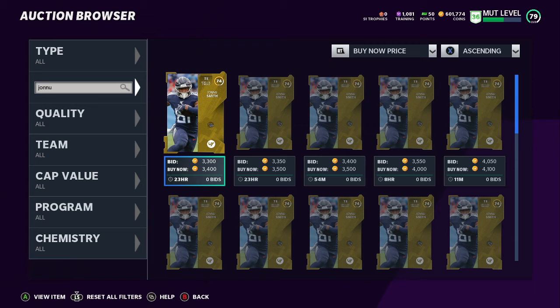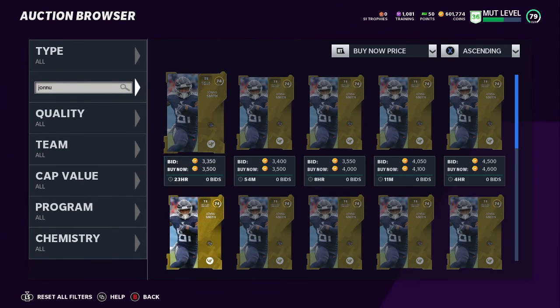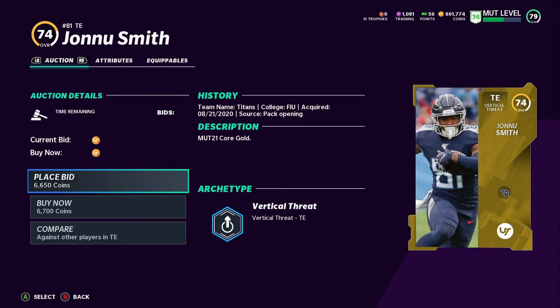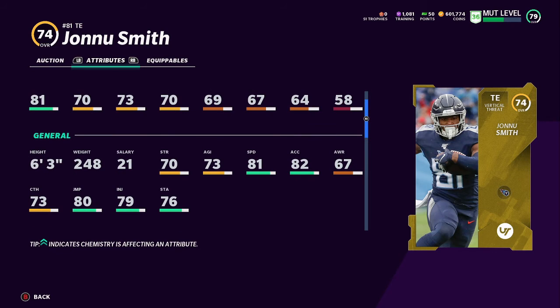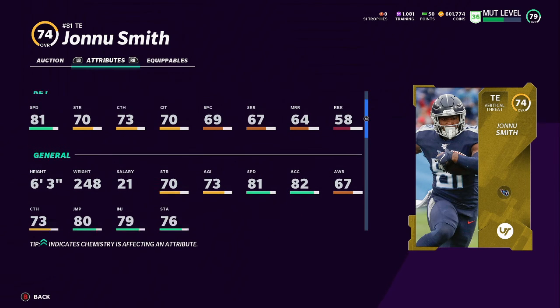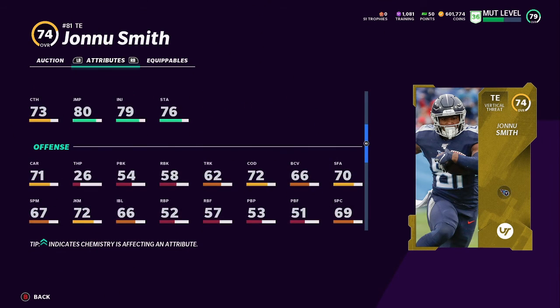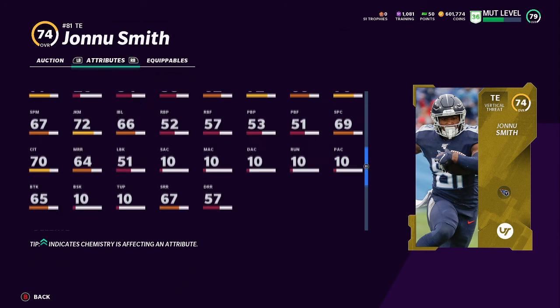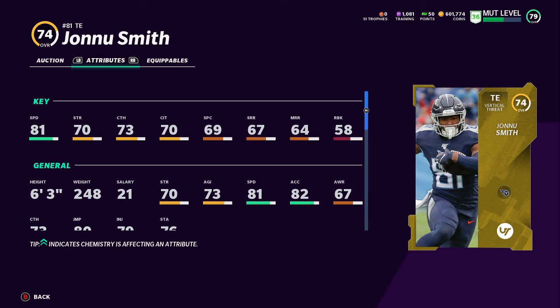Last player: Johnny Smith. He's about 3k - the catching worries me because those stats do matter. You've seen people drop wide open passes because their catching isn't high enough. Make sure you've got somebody with good catching. His blocking stats are a little better than the others, but Evan Ingram still has the highest blocking stats overall. I'd probably go with No Offense for tight end.